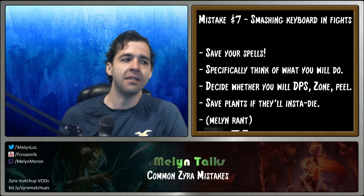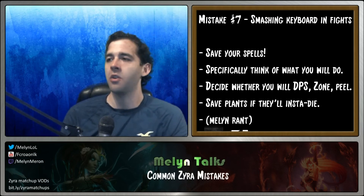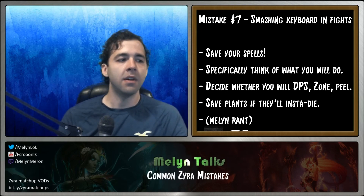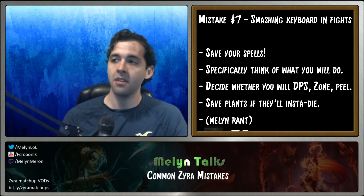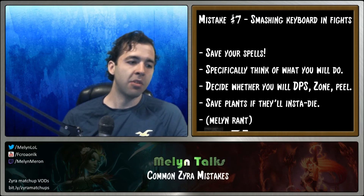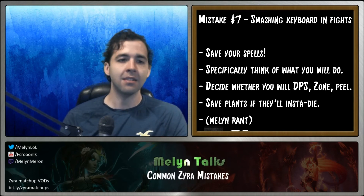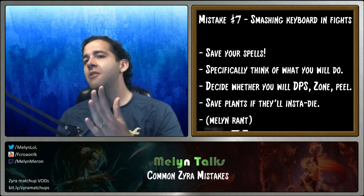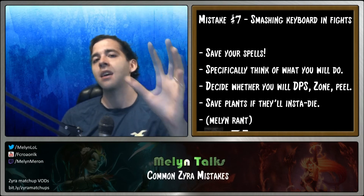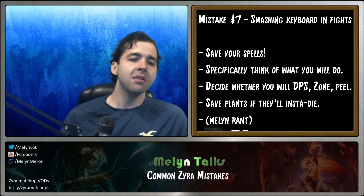The last big mistake: when a teamfight begins, people just smash their buttons and spawn everything at once. There are a lot of problems with this because you're not using spells intelligently. For example, if a Zac jumps at you, you don't want to use all your spells including your ultimate on the Zac — his AOE will kill your plants quickly. It's much better to move to the side of the Zac and pop your seeds between the Zac and the rest of his team, maybe even a QWW combo, and use your ultimate to buy your team time to peel back.